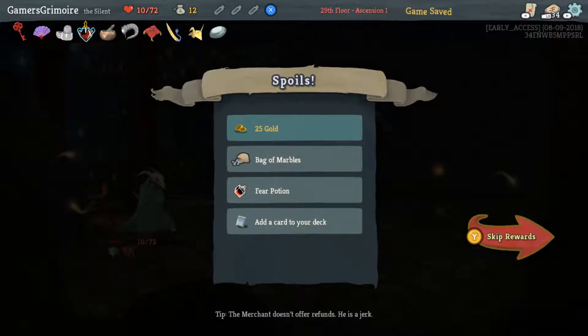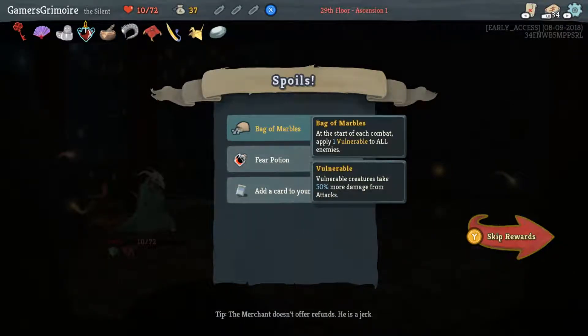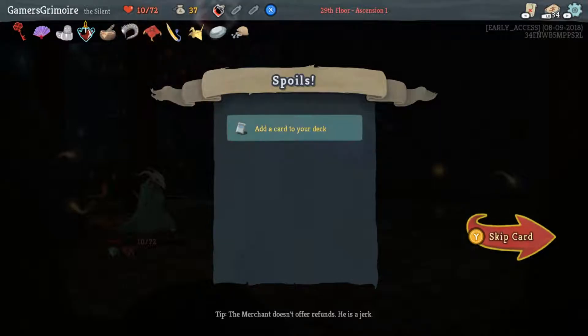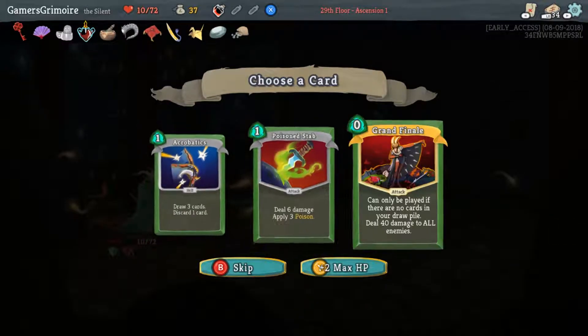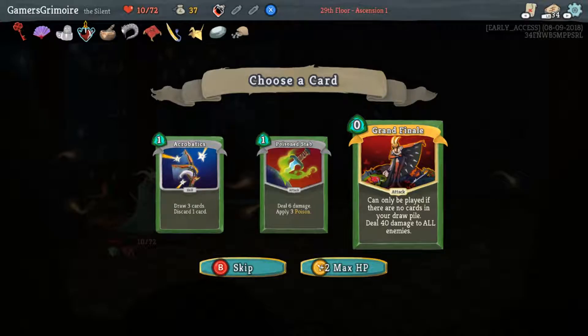That's two elite maps — okay, that's good. Fear Potion gives tons of Vulnerable. This card, Grand Finale — I don't know how you're ever supposed to use it. The only way to play it is if it's the last card in your deck, meaning there are no cards in your draw pile. That's near impossible — the best way is to get your deck down to a five card deck.